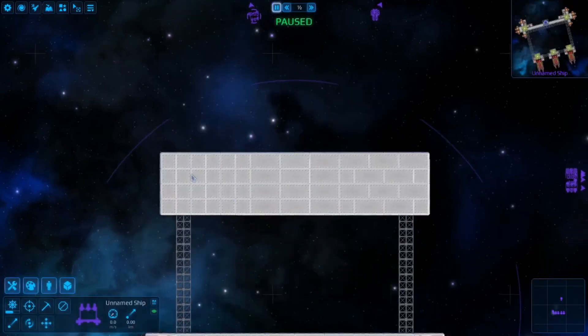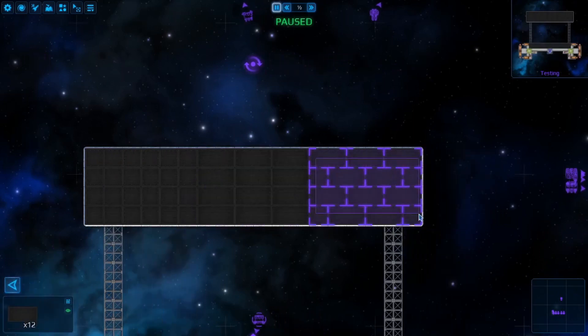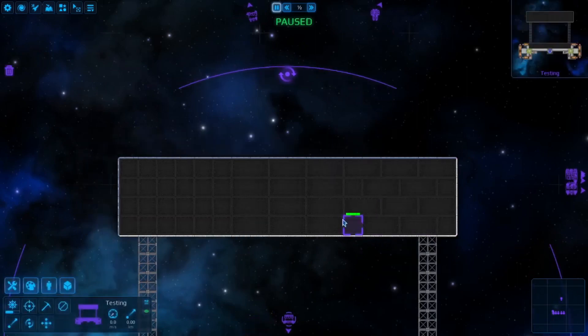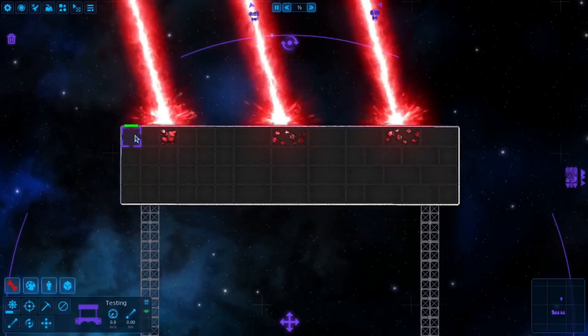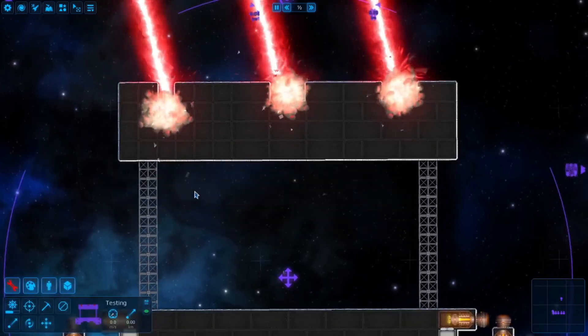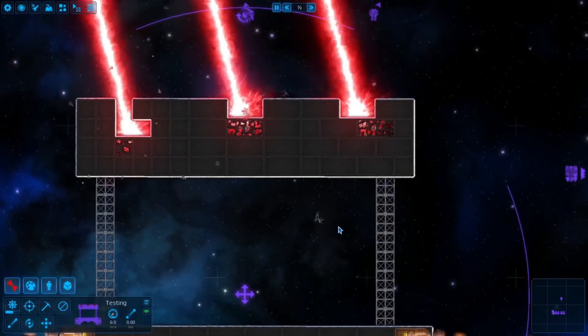I have three armor selections here: 1x1 tiles, 2x1 tiles, and 2x1 tiles in the interwoven style, as it's called. You will quickly see that the left side will be penetrated first, where the projectiles can start hitting the ship behind the armor, and the right side will take the longest.